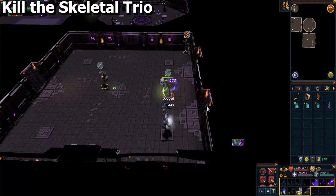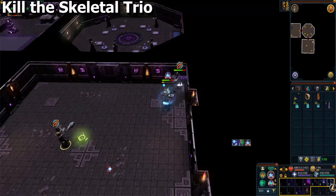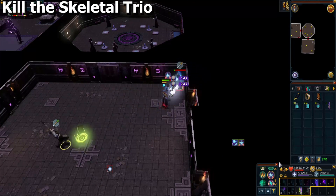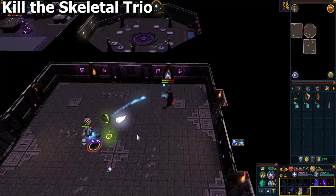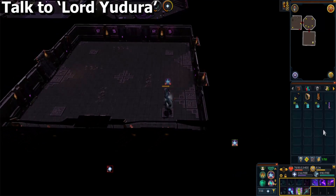Kill the Skeletal Trio. The best part about this is that you don't have to worry about their protection prayers because you're using necromancy. Speak to Lord Utero after the fight to get a cutscene.